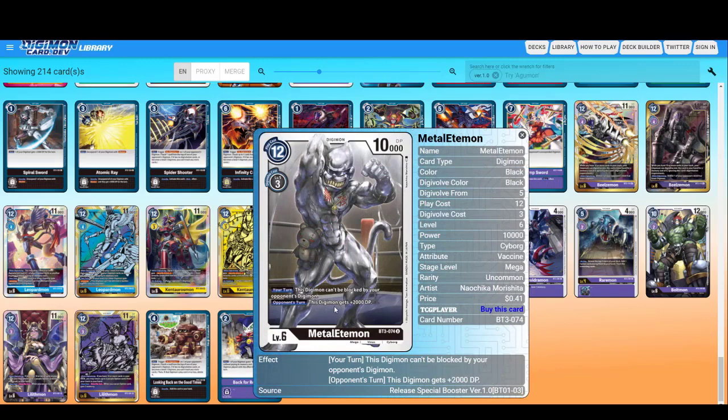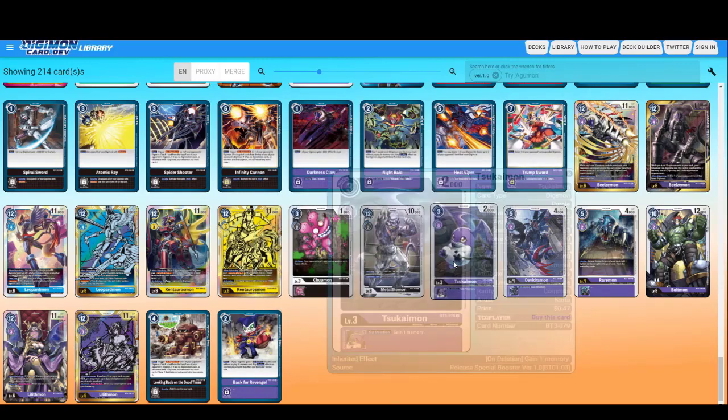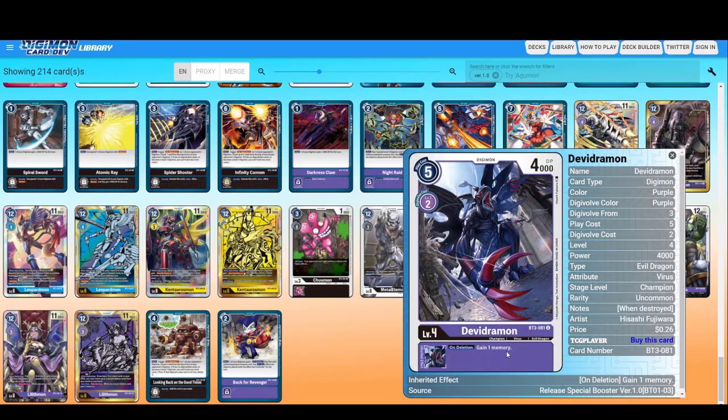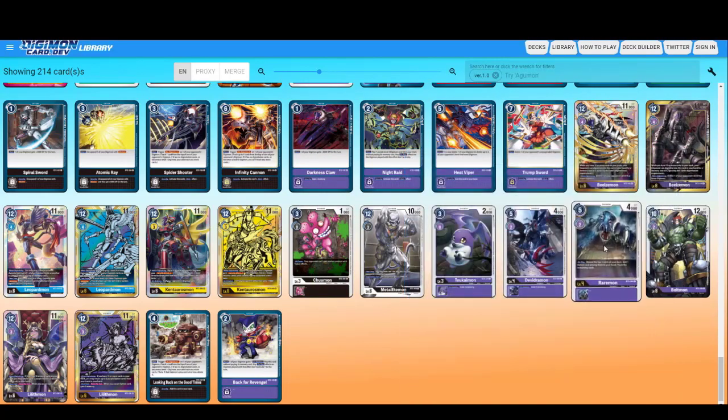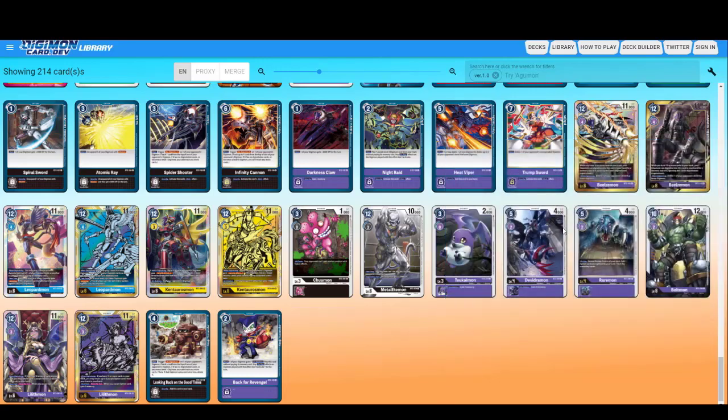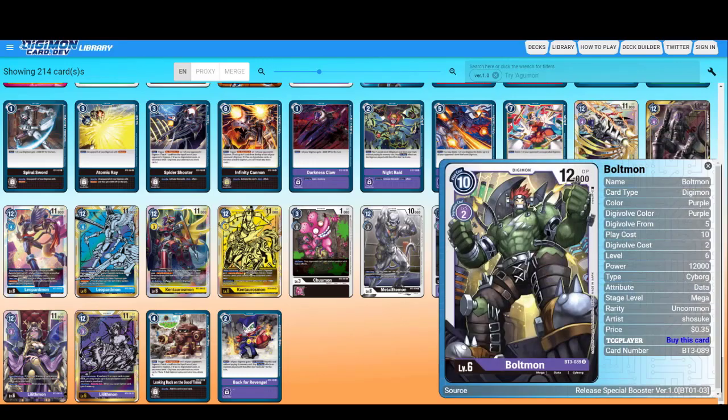This Digimon cannot be blocked by your opponent's Digimon and gets plus 2000. Skullsatamon gains one memory, and Devidramon gains one memory. On play, reveal the top three cards of your deck; add one option card from among them to your hand, trash the remaining.